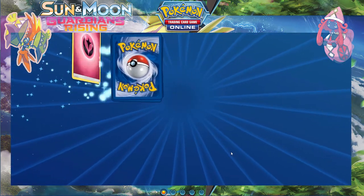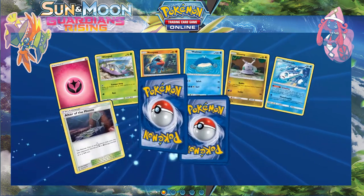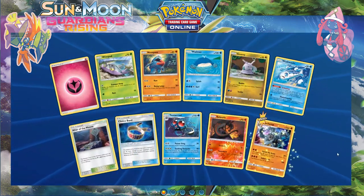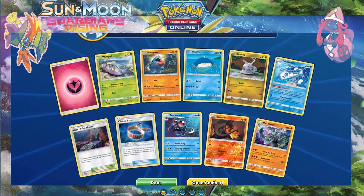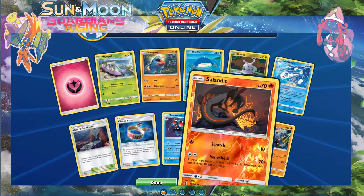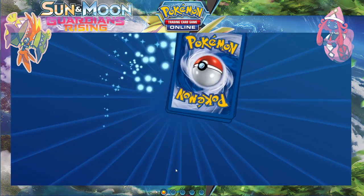Come on — 33 packs — can we get another GX? We get a holo Incineroar — which is good, don't have that yet. And a reverse Sunland — looks cool.